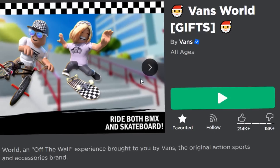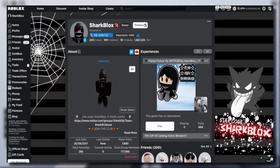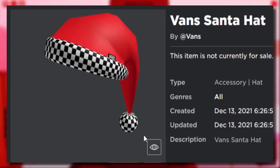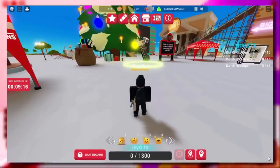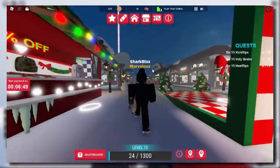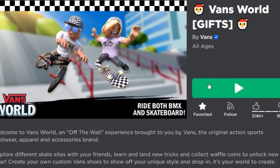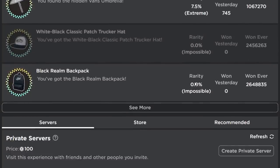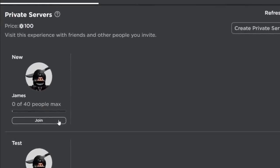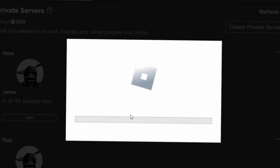We are going to be playing the Vans World event because they've had a Christmas gifts update. It's more of a recycled event from last year because in 2021 we basically got the same thing, but the prizes last year were a lot better. It hasn't really changed — you have to run around the map, look for Santa's sleigh flying in the sky, and when he drops presents you have to find and open them. If you're playing on a public server it might be tricky because there will be a lot of other players competing for the same gift boxes. However, if you play on a VIP server it should be a lot easier — that's what I'm going to do today, though VIP servers cost 100 Robux.